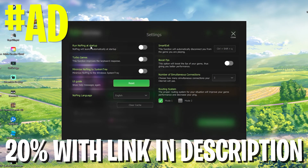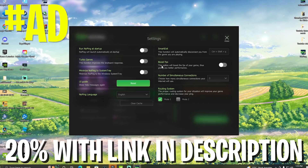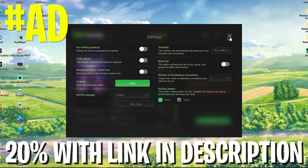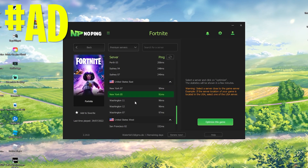You can also go into NoPing's settings and enable the FPS boost feature, which will also turn off a bunch of background processes and improve your FPS. Definitely make sure to check them out.